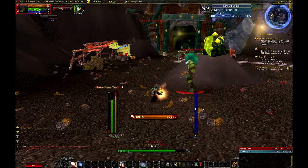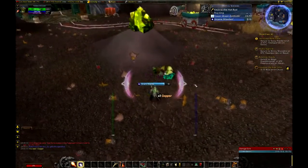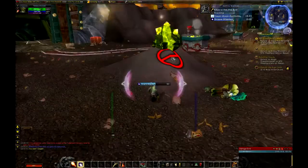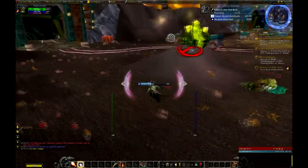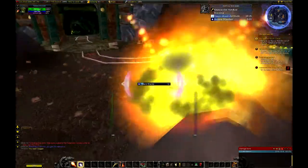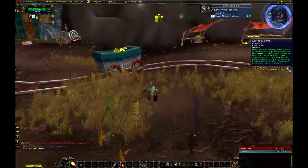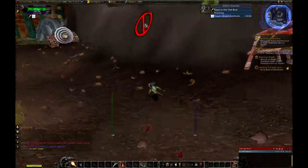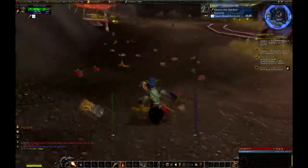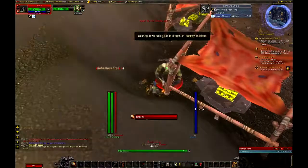I love the new UI for when you have procs and stuff — it's so much nicer. I still use Power Auras sometimes for certain things. Mainly my main's a Death Knight, so Horn of Winter I use to make sure it's up, but buffs and stuff you still need Power Auras for. Procs and everything are covered by the Blizzard UI now, which is very nice.